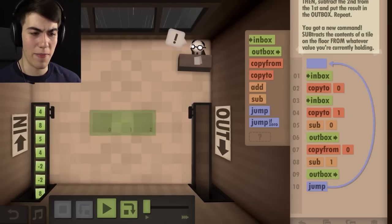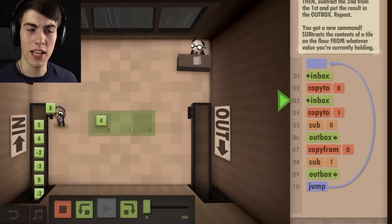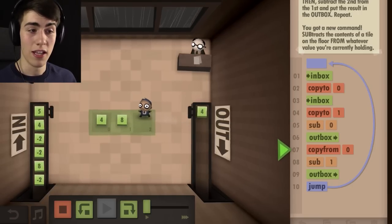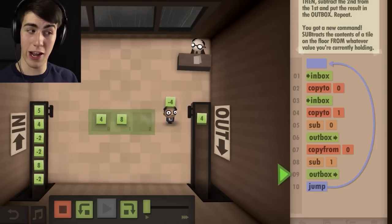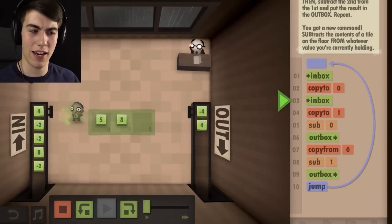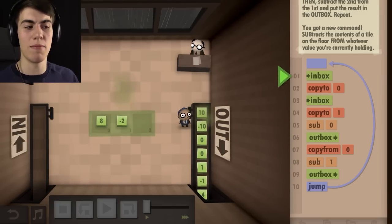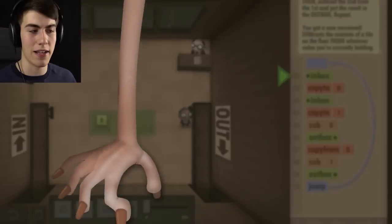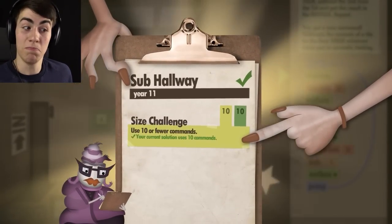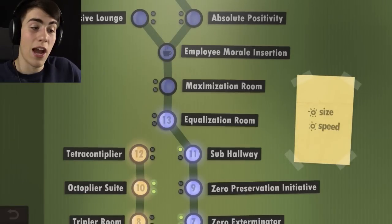We got ten commands here. The four is gonna go down, then the eight, and then the four is gonna be subtracted from the eight. That's gonna go over here, and now the eight needs to be subtracted from the four — minus four, and we did it! Each time you get opposite numbers, you get a negative and a positive. That's the way subtraction works. We got the size challenge complete at ten or fewer, and the speed challenge at 40. Now we're going to floor number 12, the Tetracontiplier.